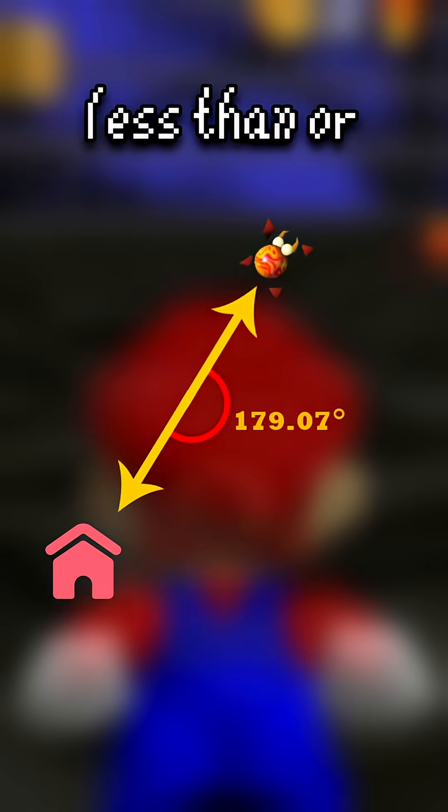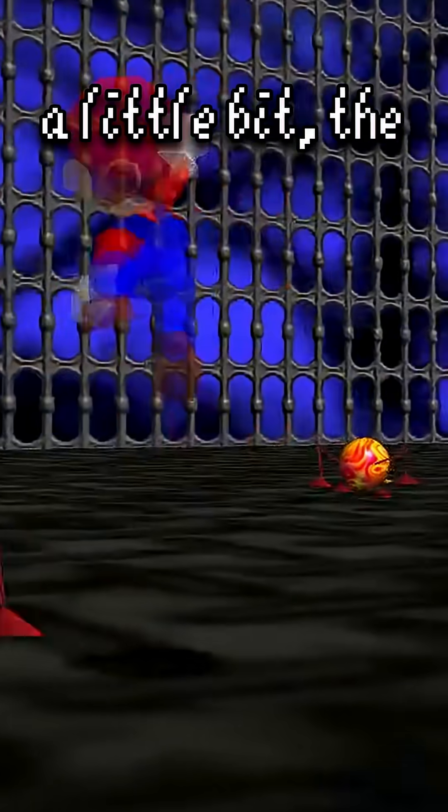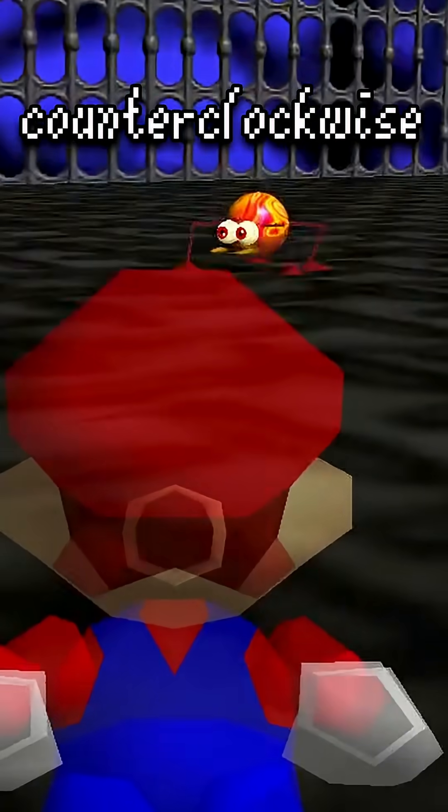When the scuttlebug becomes active again, if the difference between its home and its current facing angle is less than or equal to 180 degrees, the scuttlebug will resume moving in a clockwise fashion. However, if the value exceeds 180 degrees, even by a little bit, the scuttlebug resumes moving in a counterclockwise fashion.